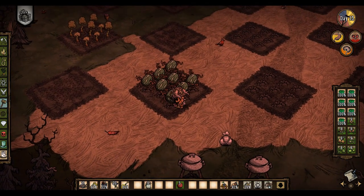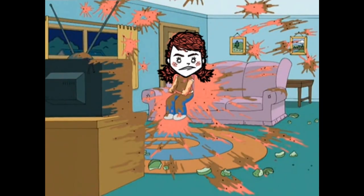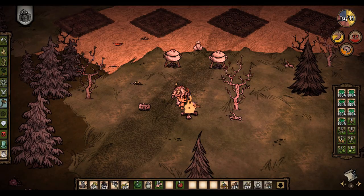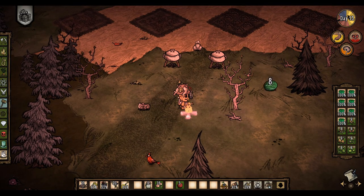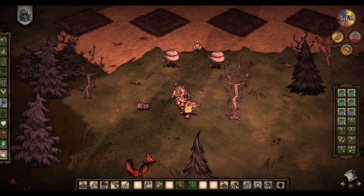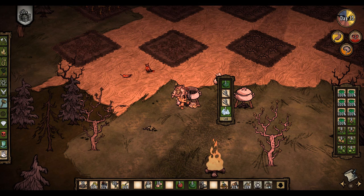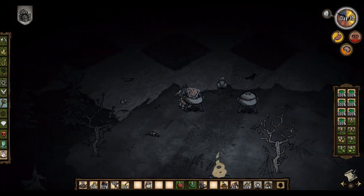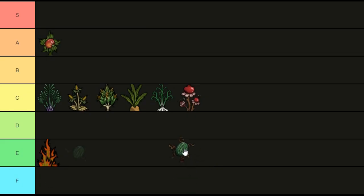Next up we have watermelon. Watermelon's only real saving grace is its sanity benefits. It's a fruit, so the best you can do in a crock pot health-wise would be fruit medley. It has a sanity recipe — melonsicle — which gives decent sanity. And lastly, watermelons are really picky, requiring more water than any other plant. It's for the reasons of spending a lot of resources on a sanity food slash filler that I can't put watermelon any higher than D tier.